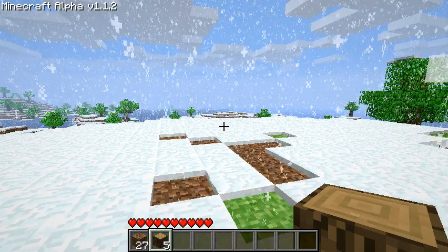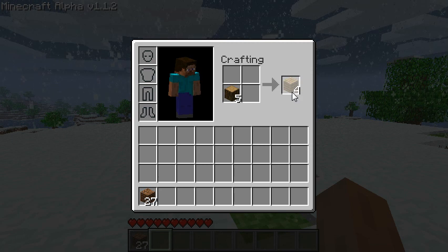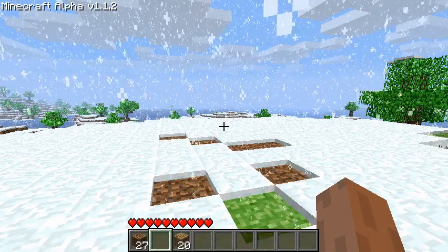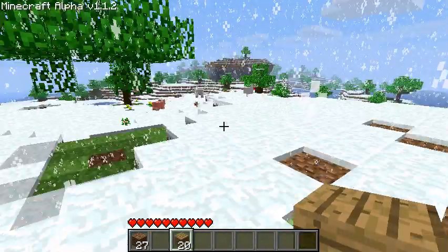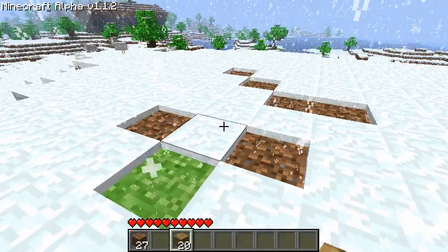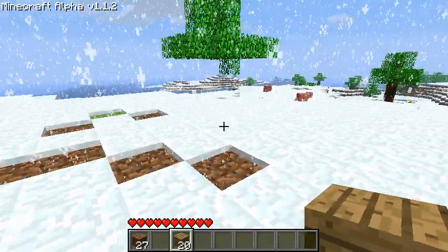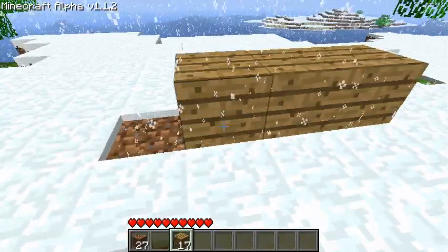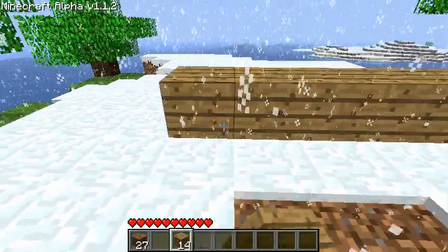I'm going to hit I for the inventory and I'm going to place all my wood in one slot so that I can make some planks. Collect those planks, hit I. And I'm going to use the scroll wheel to scroll through my items. I'm going to place these blocks to start making the walls of my home. I'm right-clicking to place my blocks.